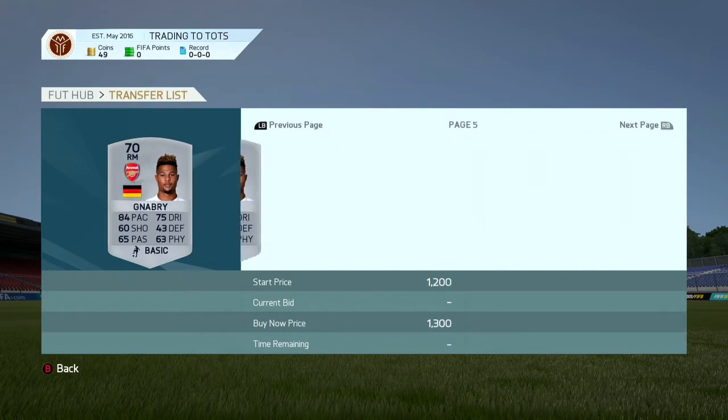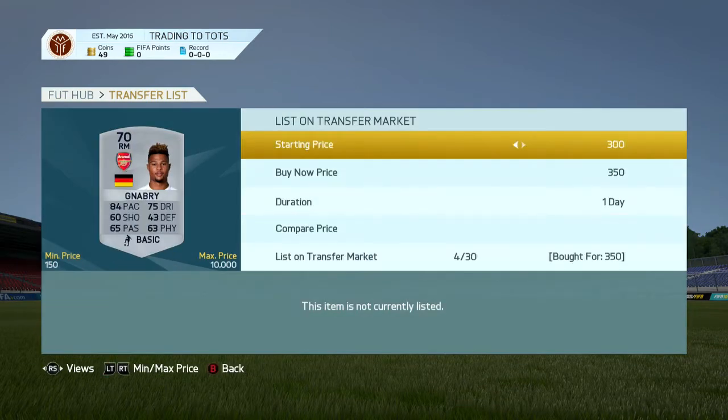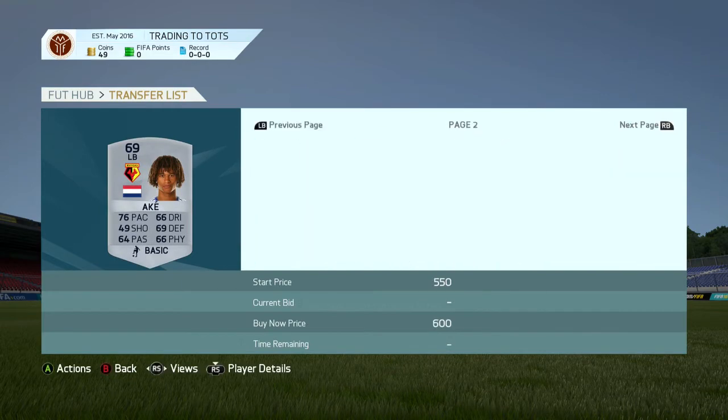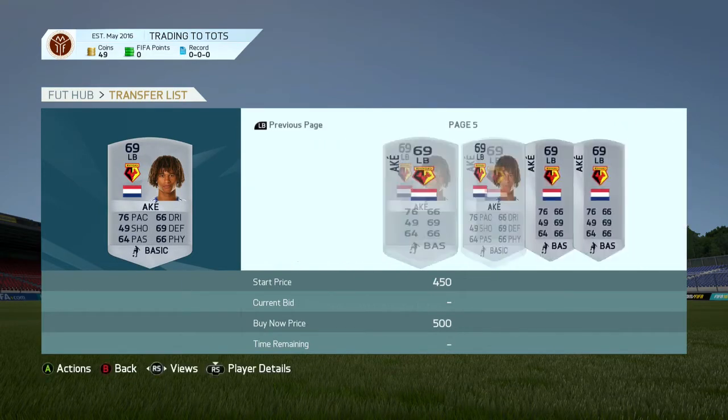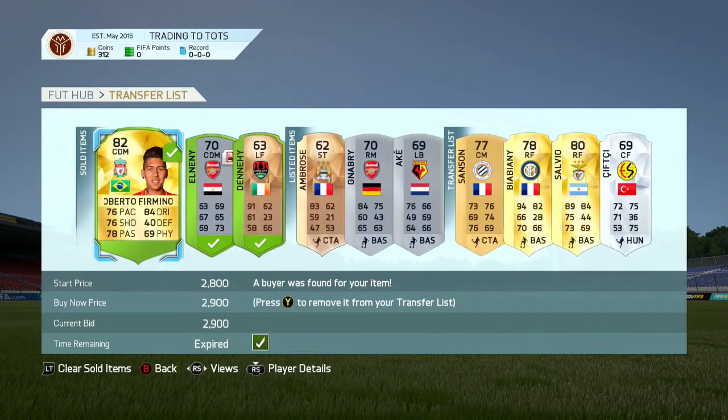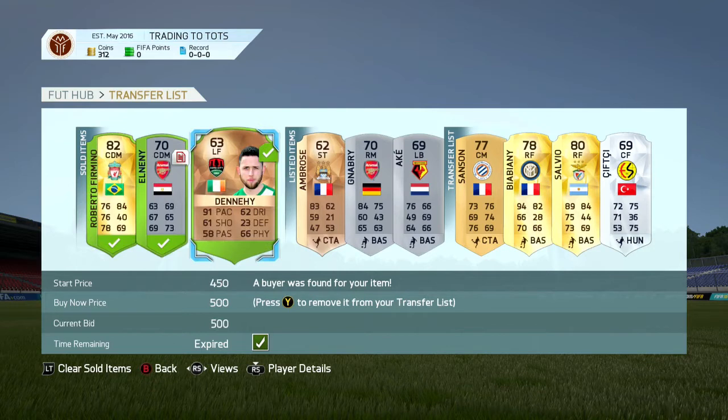We got Sane — quite a good card with four skill moves and really good pace and dribbling — for 350 coins and listed him up for 850. We got Ake for around 350 coins and listed him up for 450. A couple of minutes later I'd already sold the Firmino, El Nany, and the other player, which left me with quite a few coins to go out and get more deals.